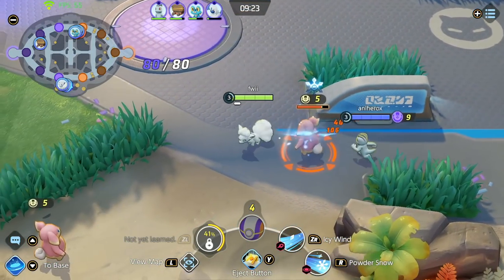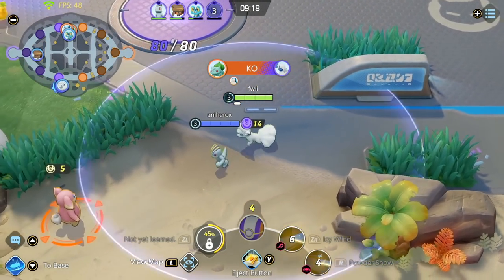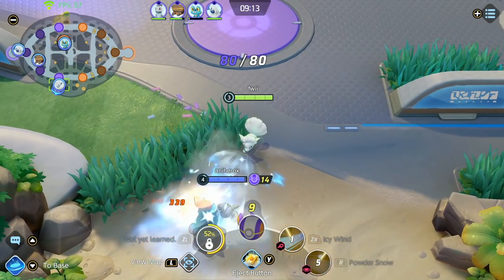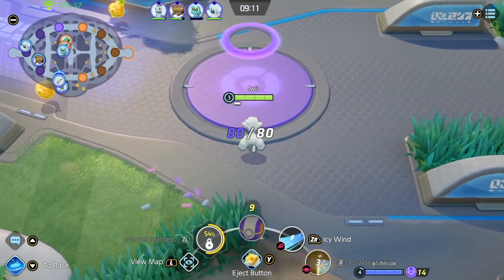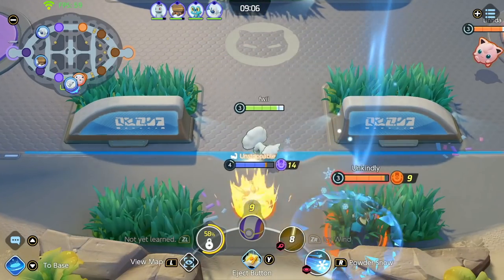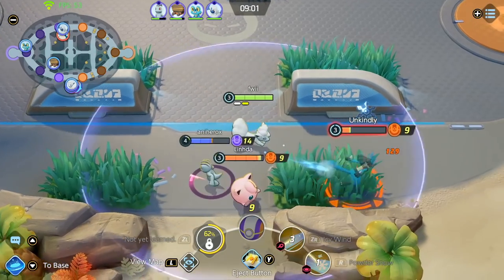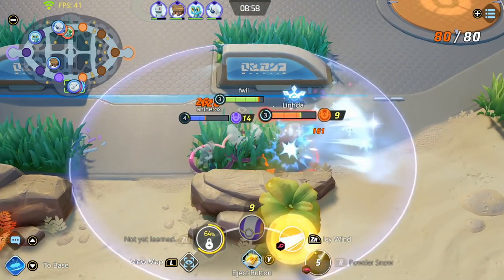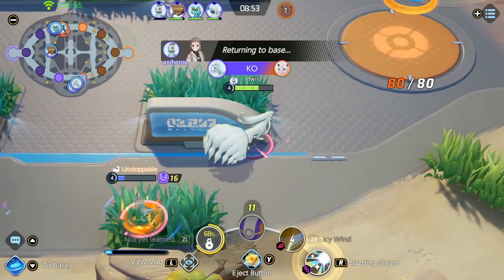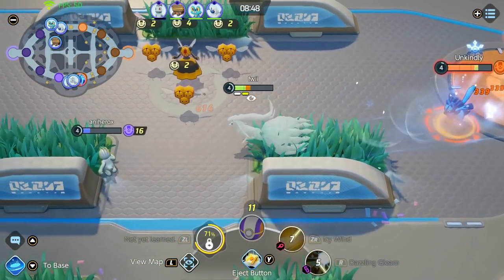Now you pretty much just clear down trying to get level 4. Your next power spike is level 4 due to the fact that you get your evolution and unlock Dazzling Gleam, so always prioritize that over kills. Unfortunately I was not able to get level 4 here after the full clear, but a 2v2 broke out because my laner walked into it. I walked in front of him to tank, then got level 4 and my evolution — a really big power spike. I missed my Dazzling Gleam here, but it's not a big deal.